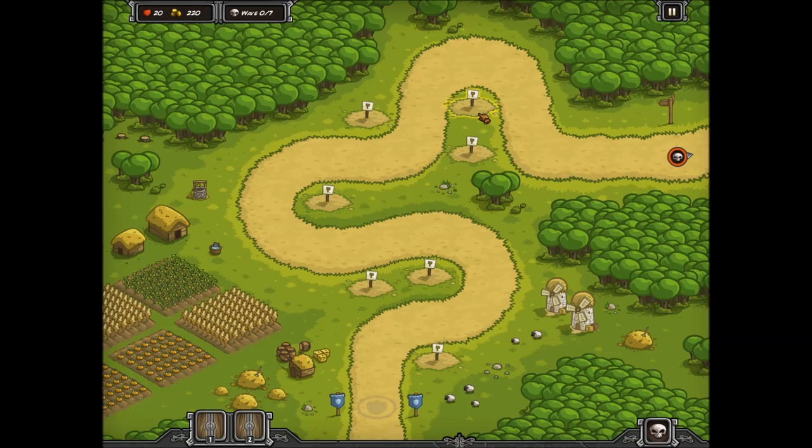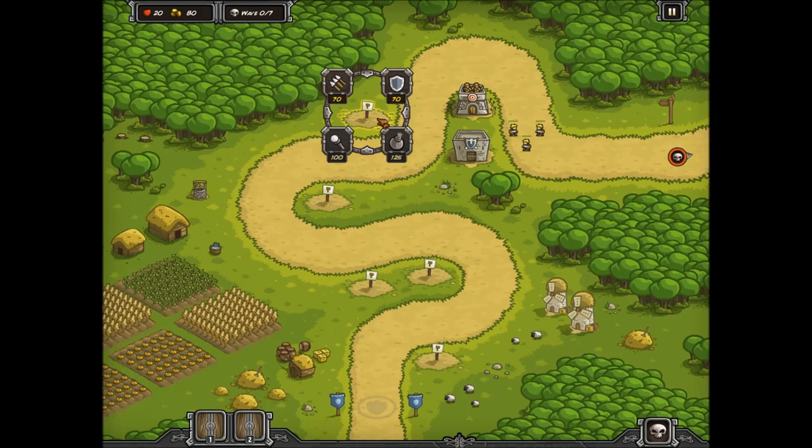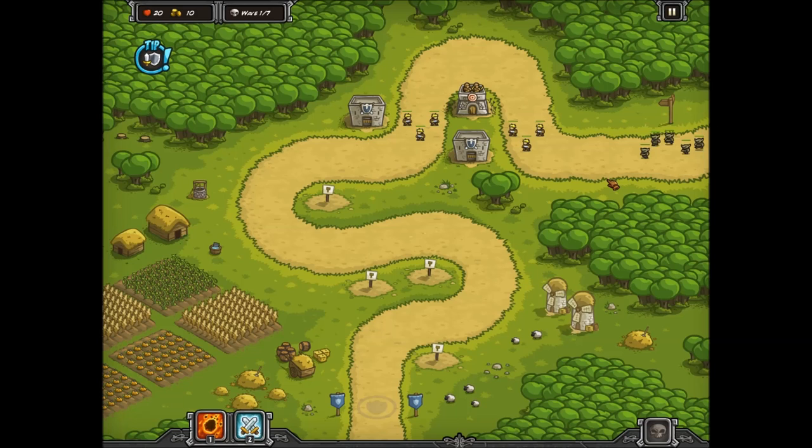Towers level two — oh, I can upgrade my towers now. Okay, so that's nice. Archer tower. Barracks. They'll come out there, which is good, but if I get in trouble I can put them over here if I need to. I'm almost thinking of getting all crazy with it here — let's go barracks here as well. Bring on the monsters.